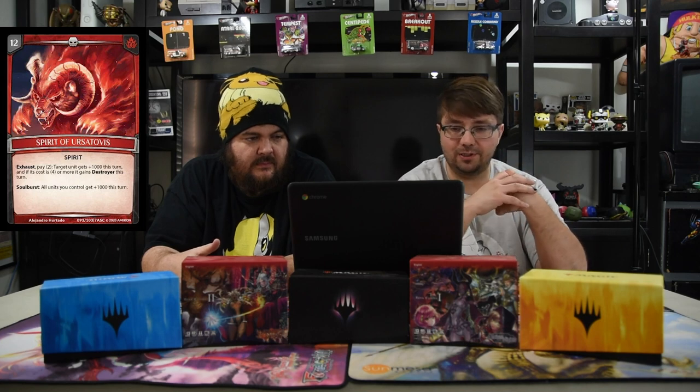The spirit has to be the Spirit of Ursotovus because it's an angry bear that can do a lot of good things. You exhaust, pay two, and a trigger unit gets plus one thousand — and if it costs four or more, it gets Destroyer, which it needs. Then you can soul burst to save your dudes: all units you control get plus one thousand this turn. Being able to pay two and make a Rail Women Rider have Destroyer is pretty good — you're just like, kill all the towers.